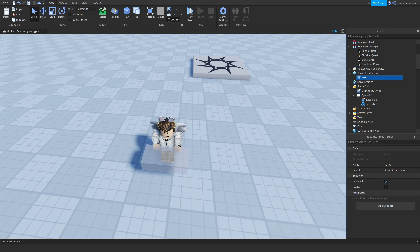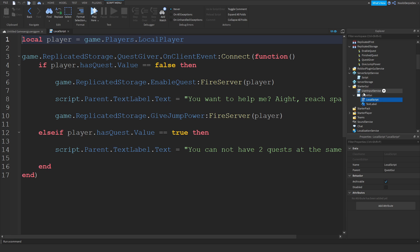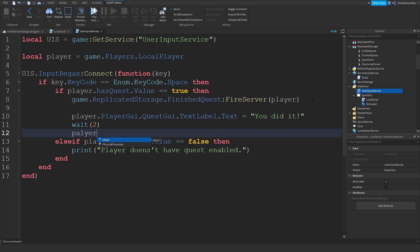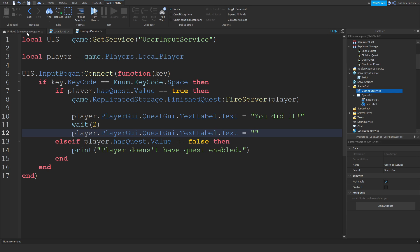Else, everything goes horribly wrong - you don't want things to go wrong. Over here we can do: player.PlayerGui.QuestGui.TextLabel.Text = 'You did it!' And then after two seconds, we reset that back by saying player.PlayerGui.QuestGui.TextLabel.Text = ''.